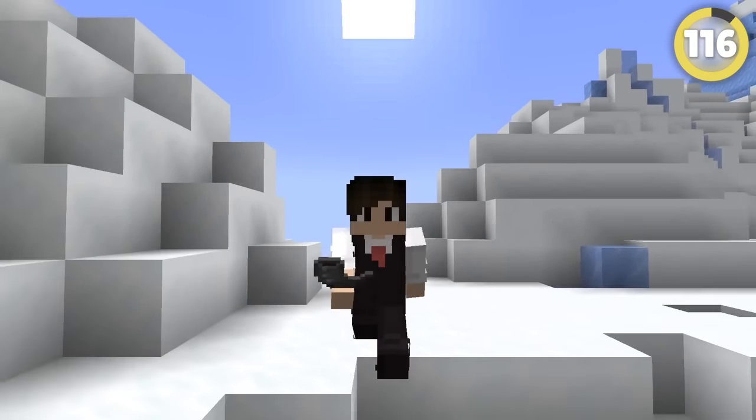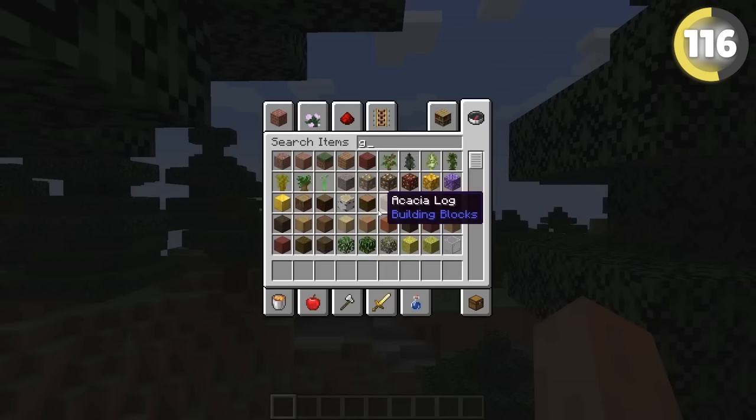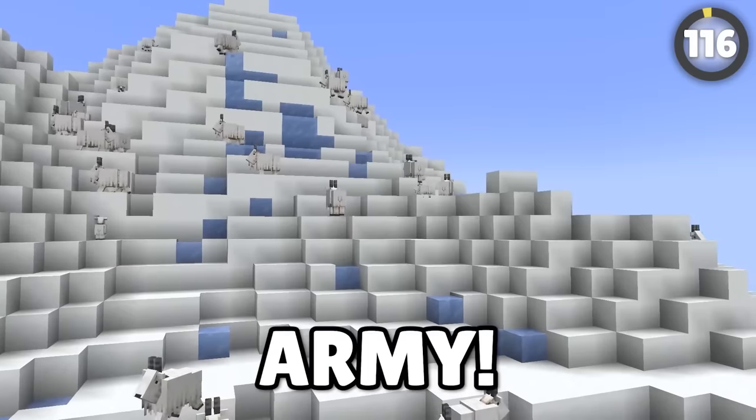One of the most interesting items in the game is the Goat Horn. In Snapshot 22w17a, if you went into your creative inventory, it seems Mojang wanted the Goat Horn to be a do-it-all block. Come, my goat army!